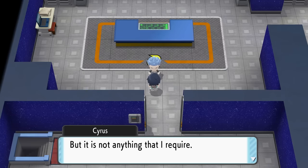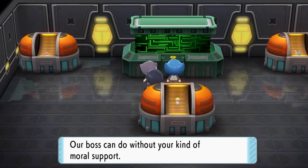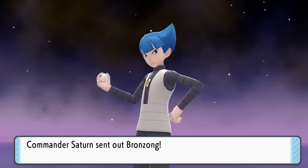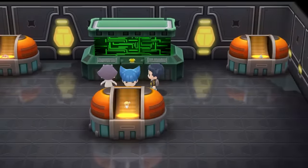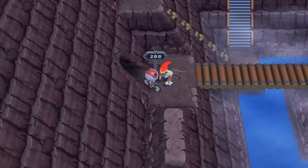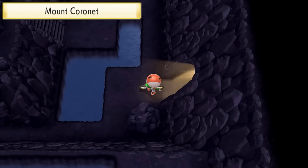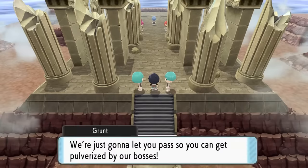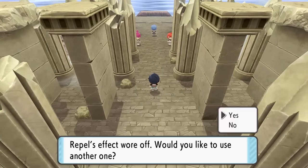After doing all of this, we go into the back room and stop Saturn at the HQ while he's dealing with Uxie, and we force him to release it. Next up, we climb through the Mt. Coronet entrance and go through the whole cave until we reach the top, where we find Spear Pillar, and of course, Team Galactic and Cyrus.